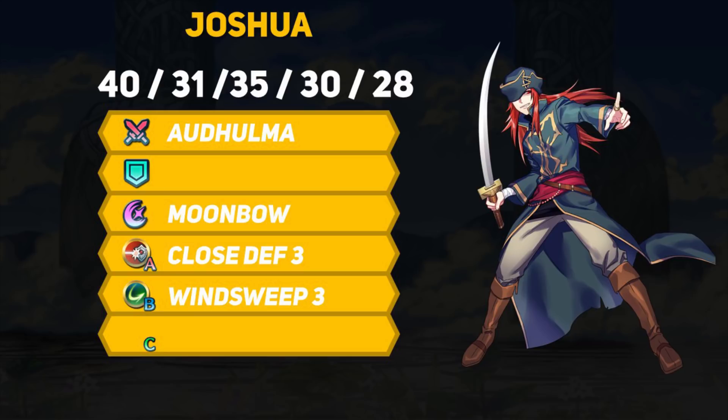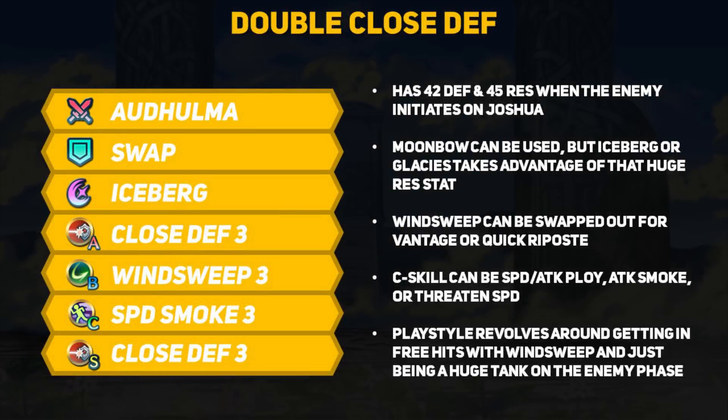Now I'm going to go over some basic builds that you can use and after I will discuss just what other kind of skill options you can run. Something that takes advantage of Joshua's base kit is a double Close Defense build utilizing the new Close Defense seal that you can also earn from the Tempest Trials. When getting attacked Joshua will effectively have 42 defense and 45 resistance, which is just disgusting.